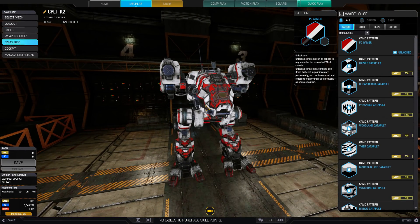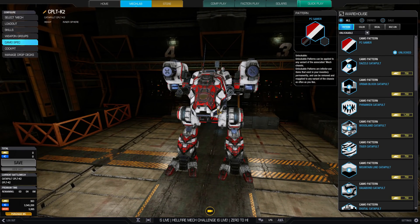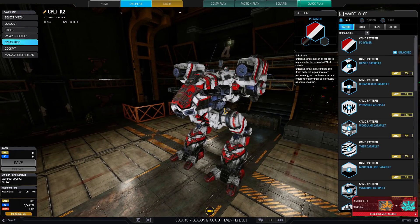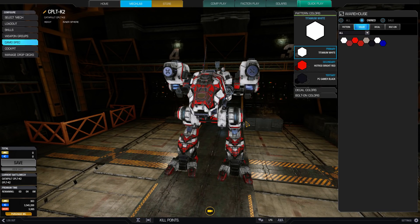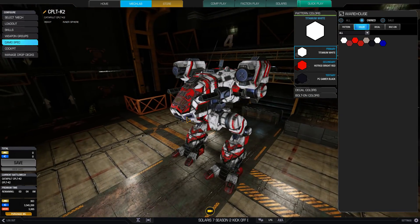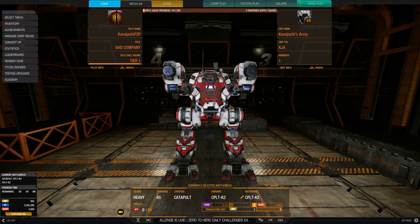For the camo spec — a while ago there was a bug where the PC Gamer code was still working, so I managed to get that on the free-to-play account. This is the original PC Gamer skin from a promotion in PC Gamer magazine — oh god, like four or five years ago. It works on the Jenner, the Hunchback, the Catapult, and the Atlas, the four OG original mechs in MechWarrior Online. We've got that camel pattern and a few colors unlocked, so I don't just look olive green anymore.